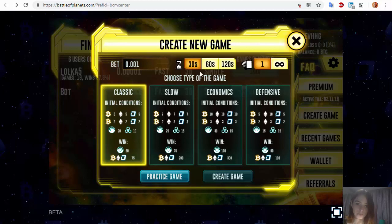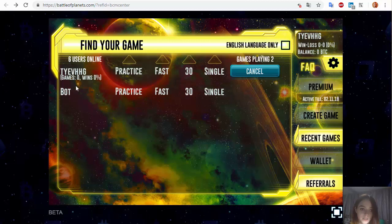You may have 30, 60, or 120 seconds to make your move during the game. You can have 1 deck of cards or an endless quantity, but with an endless deck you may receive the same cards two or three times, which may not be comfortable for some players. If you want to make a bet, you need to add money to your wallet, then choose the size of your bet and push the Create Game button. If you don't want to bet and just want to train, you can click Practice Game and the system will create a game that other users can join and play with you.